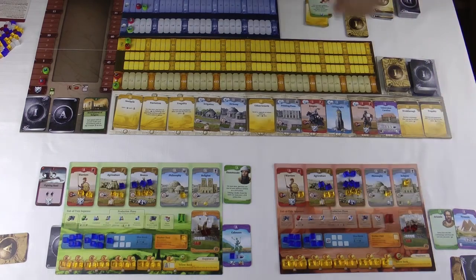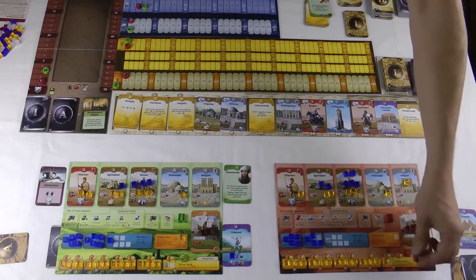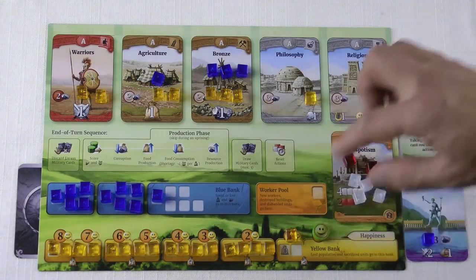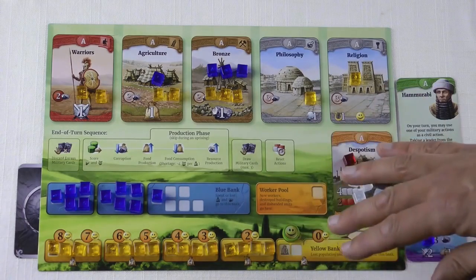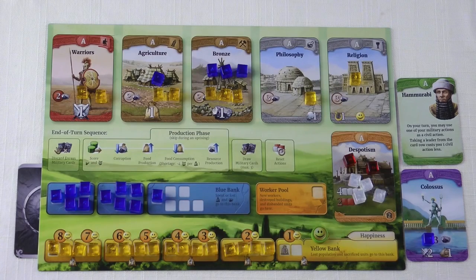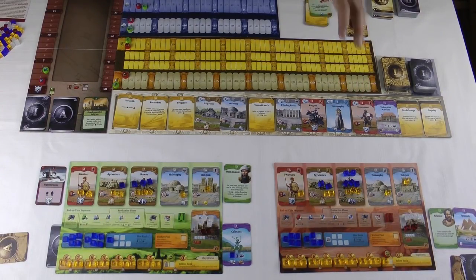The current event revealed is 'Development of Religion': each player with an unused worker may immediately build an Age A temple for free. Both players have an unused worker, and getting a free temple saves one action and three resources. Red builds a temple - it generates one culture per turn, so the culture production marker moves to one, and it produces one permanent happy face, moving the happiness marker to one. Green also builds a temple using his discontent worker, which gives one happy face, avoiding the uprising.